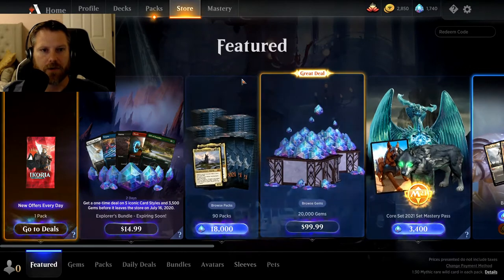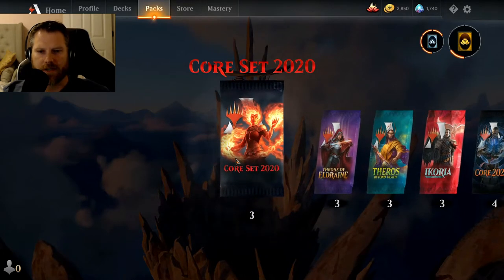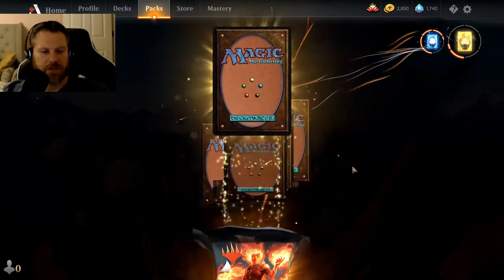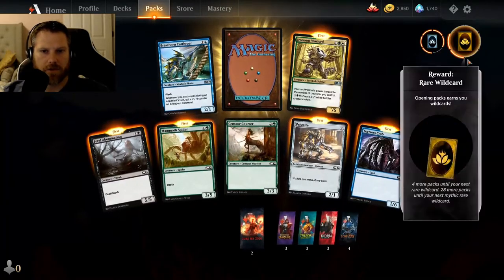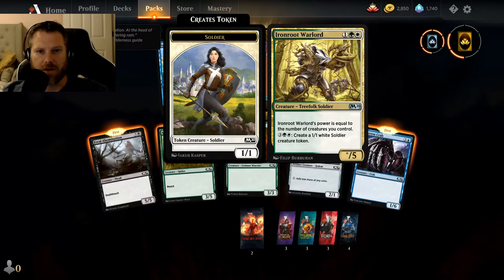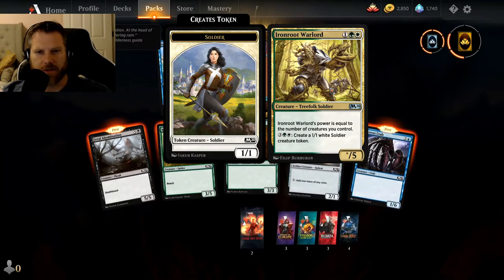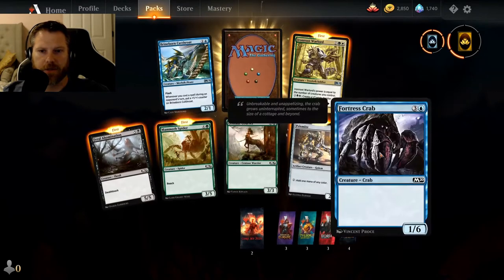Let's go ahead and go back to our packs and open them up — let's see how good they are. I did get that pack when I leveled up, so I got four instead of three. They're just like regular packs, right? So I get my wild card contributions — that's terrific. I haven't seen hardly any of these cards. So I've got Iron Root Warlord — his power is equal to the number of creatures you control and he creates a creature. So that's like a Selesnya token maker — that's pretty cool.